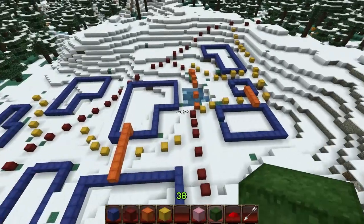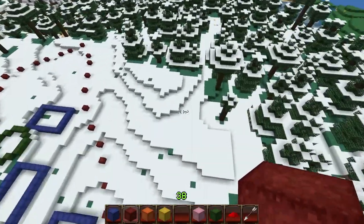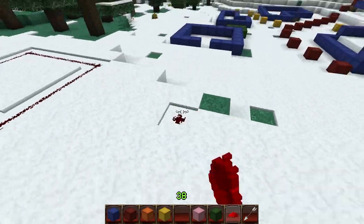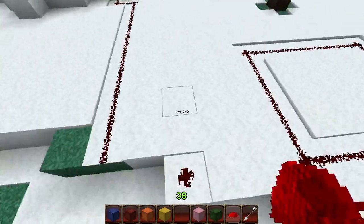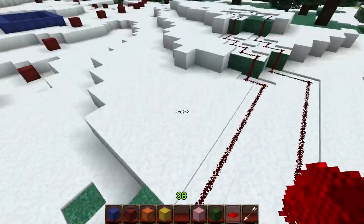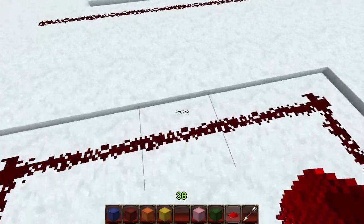A lot of you won't be able to do these color coordinations because some people are playing on survival mode and don't have access to all sorts of different colors of wool. Another alternative is to lay things out in redstone, which most people have lots of in survival. You can lay out all of your roads and building foundations with redstone and get an idea of where everything needs to be — it works just as well, but you can't define things as easily at a glance.